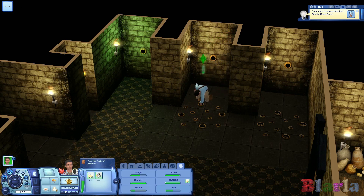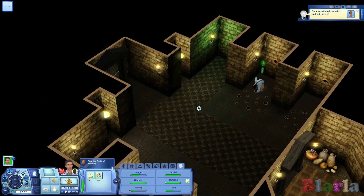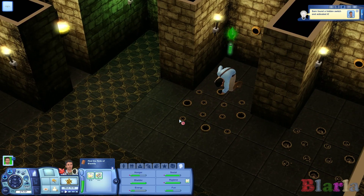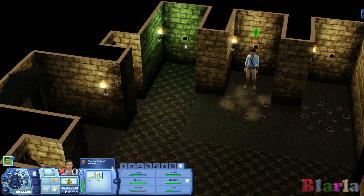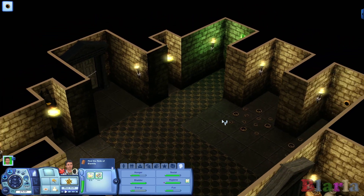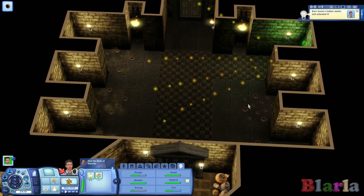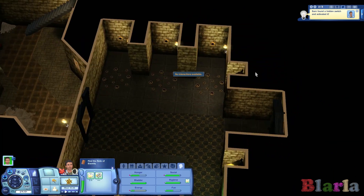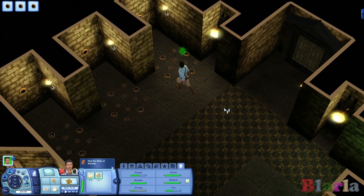We opened up a trap and got some medium quality dry food, and activated a hidden switch. See, that's what I'm talking about — we activated a hidden switch as well. I think it's safe to assume this is probably the one that will unlock the door. And it actually broke all the traps. That would have been worth doing first — now we can inspect these fairly unhindered. Well, you live and you learn.